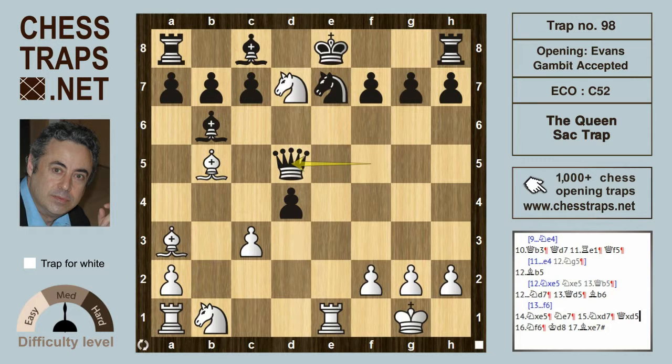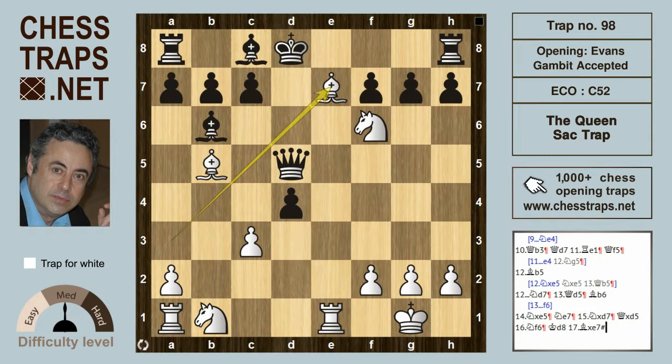So the queen takes on d5, but now a double check — and when double checks are involved there's always trouble. Knight f6 is double check: the bishop on b5 is released and the knight itself on f6. Wherever the king runs — let's have a look at d8 — then bishop takes e7 is the delightful checkmate. So this has been the queen sack trap in the Evans Gambit. Thanks for watching, bye.